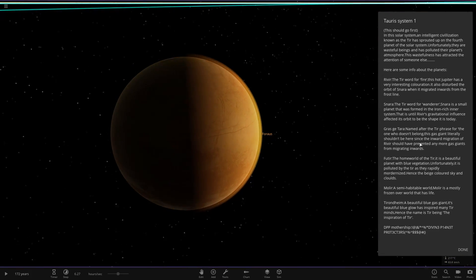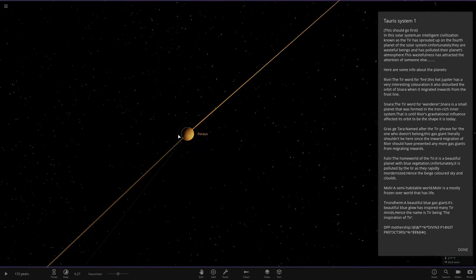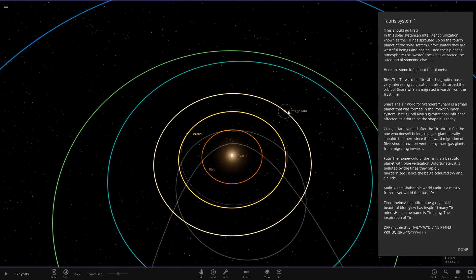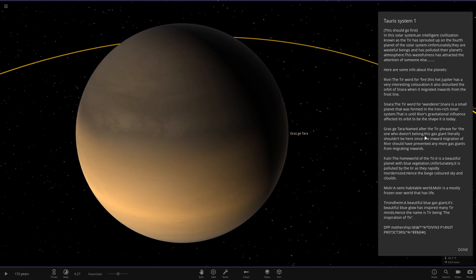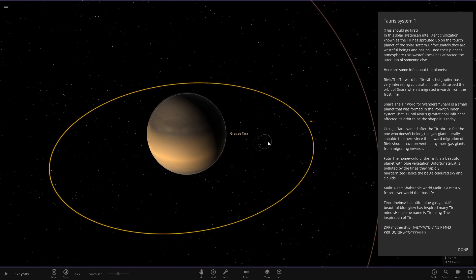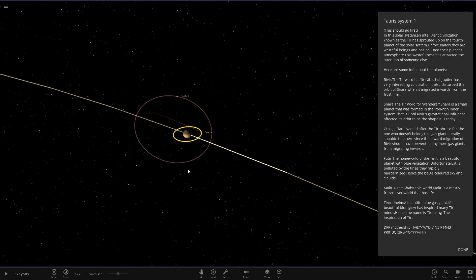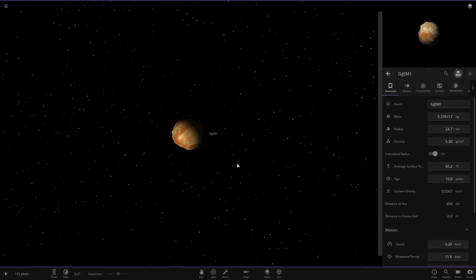The next world out has no information just yet — maybe it'll appear in the second part. After that we have Grastitara, named after the Tear phrase for 'the one who doesn't belong.' This gas giant literally shouldn't be here since the inward migration of Revere should have prevented any more gas giants from migrating inward. It's got one moon and also what looks to be a micro moon.